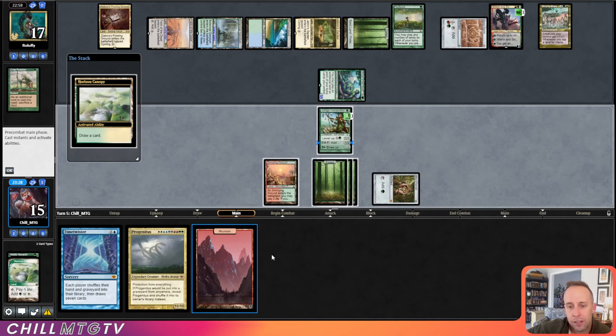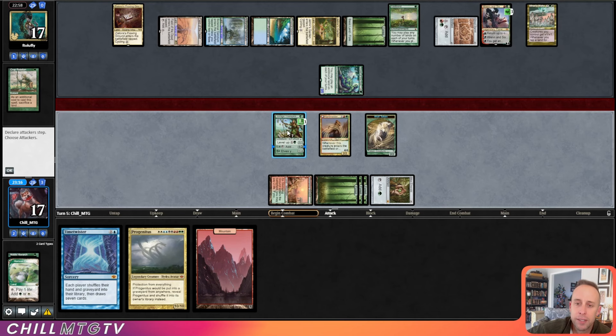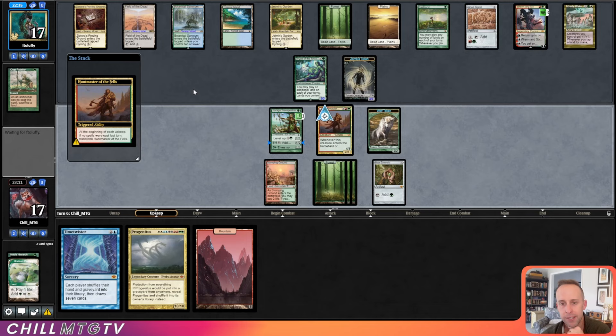Huntmaster's a start — maybe our opponent doesn't draw anything and it just flips our Huntmaster for us. There's the mid-range value of Huntmaster shining through. Now our opponent's Field is turned on. Luckily I don't have any fetch lands or anything to really go off with Renin Six. Our Huntmaster will flip though, which is nice, but I can't kill the zombie token because of that Mirari's Wake.